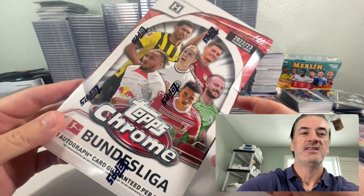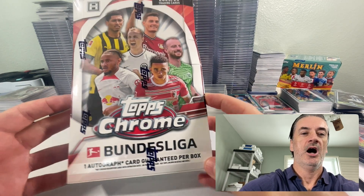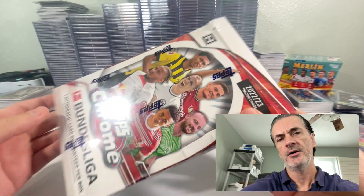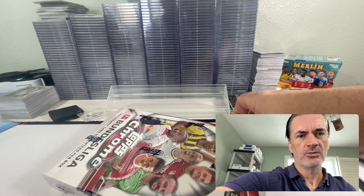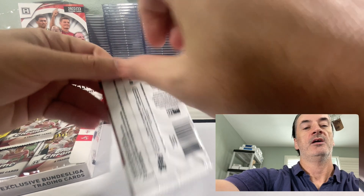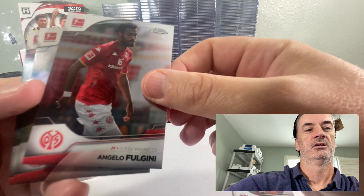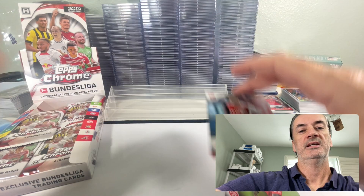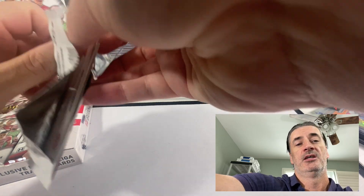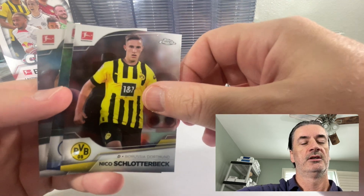What is up everyone, continuing just tearing into worthless cards, worthless boxes. We have this 2022-2023 Topps Chrome Bundesliga hobby box. These retailed at 80 bucks when they came out — one auto per box. Had a 30% off coupon on Fanatics, plus Fulgini money and Jubasic, which brought the cost down from around 80 bucks to about 45 to 50 bucks.